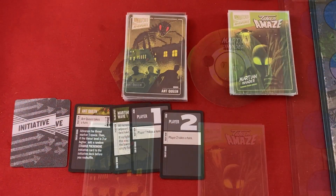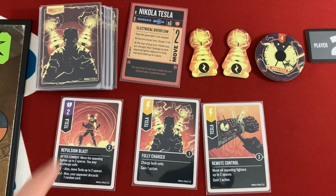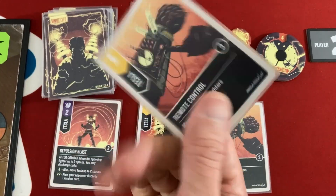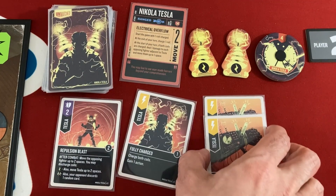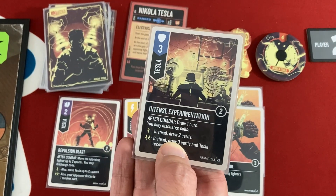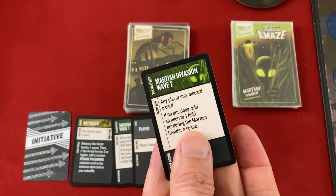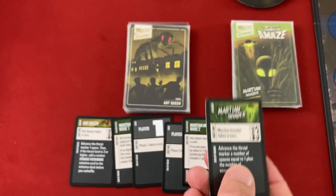Now it's Tesla. The Ant Queen takes a free one damage from the fully charged coils. Tesla maneuvers twice, drawing cards including Remote Control. He uses Remote Control to move all opposing fighters up to two spaces and gain an action — pushing the Ant Queen into melee range and the Martian far enough away that with three movement they can't reach us, so they'll just raise the threat track. With his gained action he attacks the Ant Queen with Seven Hearts — she has one life, and her defense value equals the threat, which is three. Seven versus three — the Ant Queen is killed before she even activated.